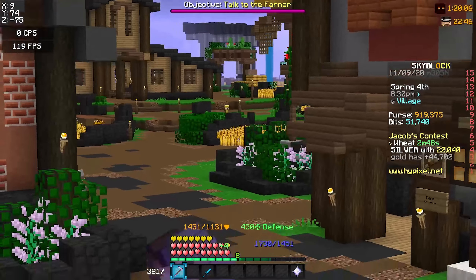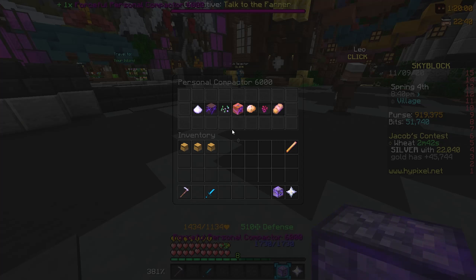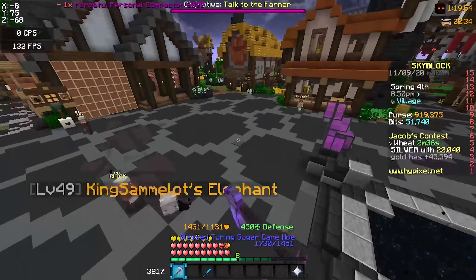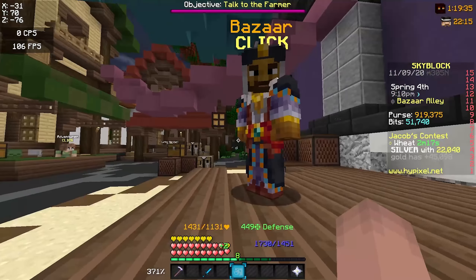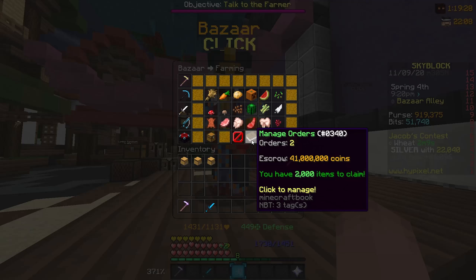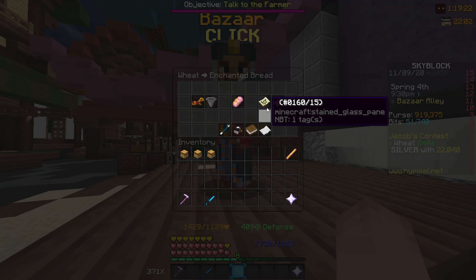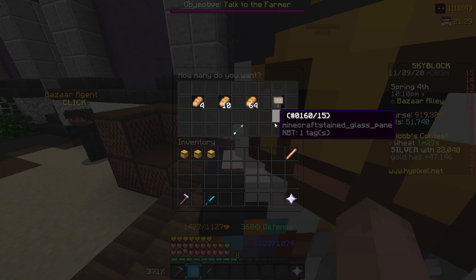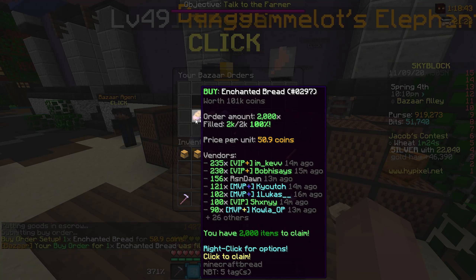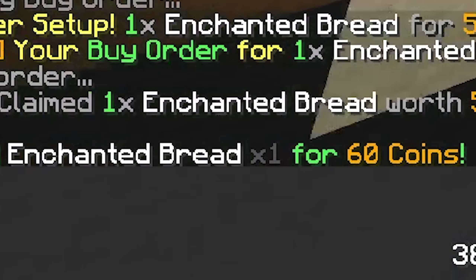Usually when there is the Jacob event with wheat, people will get their personal compactor and put enchanted bread in it so they don't have to constantly craft it or clog their inventory during the event. Because of this, people will go to the bazaar and sell hundreds of thousands of enchanted bread. Enchanted bread is 50 coins to buy, and if I make a buy order it will get instantly filled because everyone starts selling when the event ends. But if we go over here, I can sell it for 60 coins.